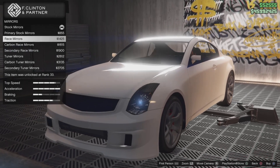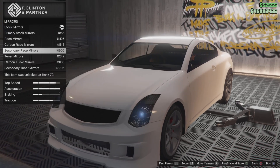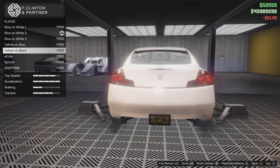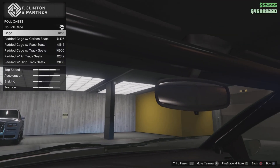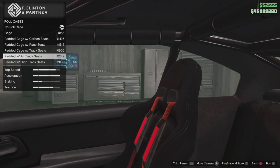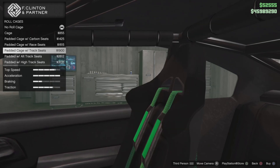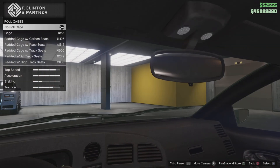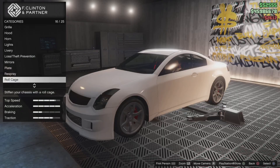For side mirrors there's primary stock, race mirrors, and tuna mirrors. Tuna mirrors look pretty cool — I'm going to go for the carbon tuna mirrors. This car also has roll cage options: cage, padded cage with carbon seats, padded cage with race seats, padded cage with track seats, padded with alternate track seats, and padded with high track seats. I'll go with padded with alternate track seats — very nice.